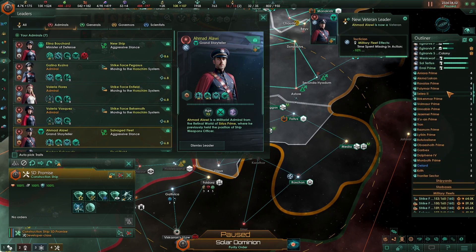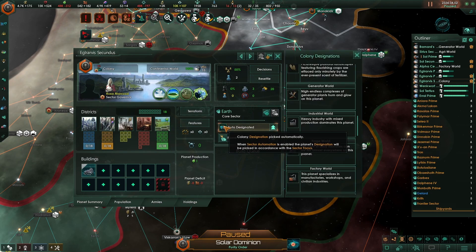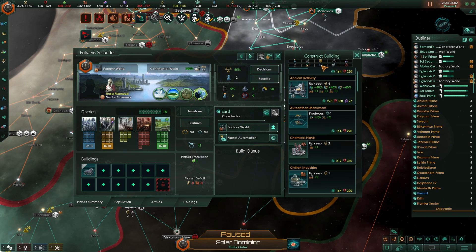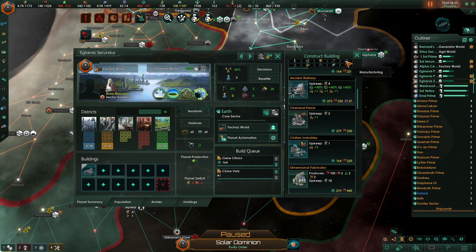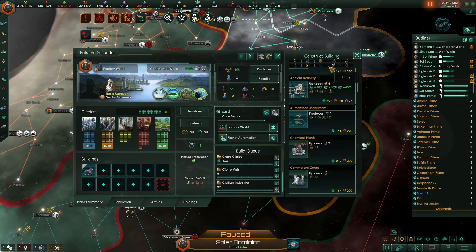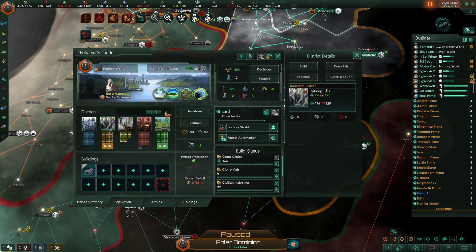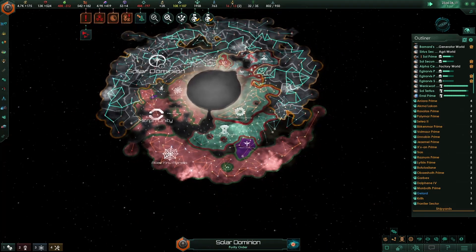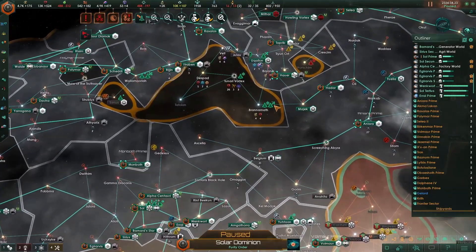Anything in our core sector is colonized. I'll turn you into another factory world. And I'll give you a temple. There we go. Come online.